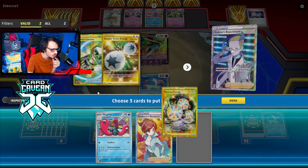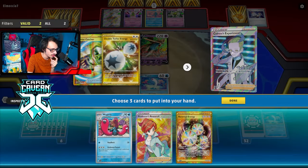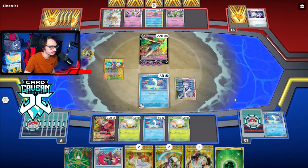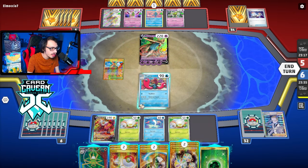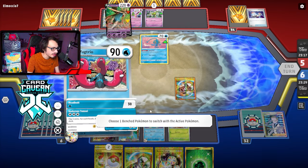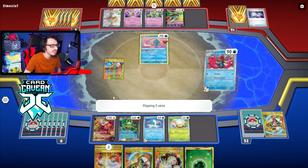There we go — a lot of good stuff. I think we ditch the Research. There's a lot of good cards in this hand — this hand is kind of stacked. Okay, we can trap the Manaphy and hope they don't have another Switch. Undersea Tunnel, let's go. What are we milling today, Wugtrio?